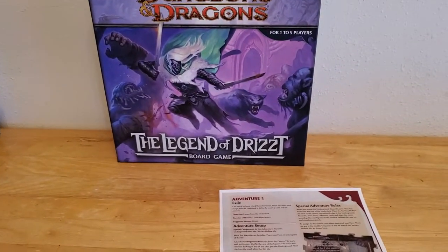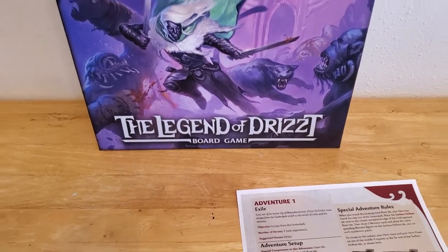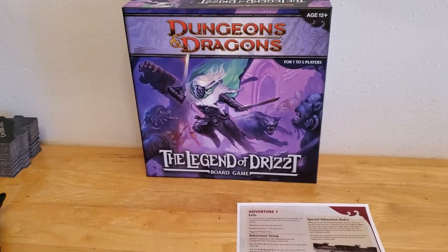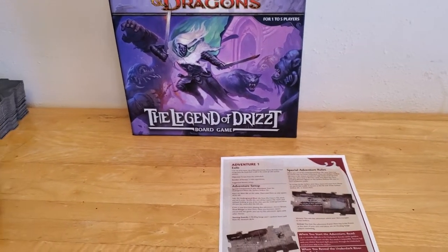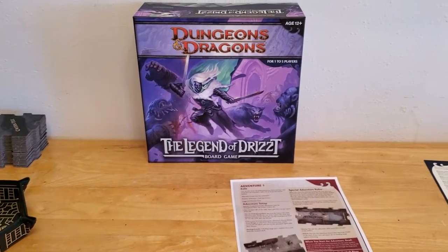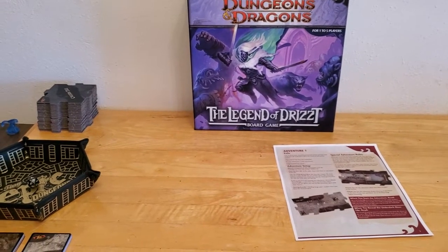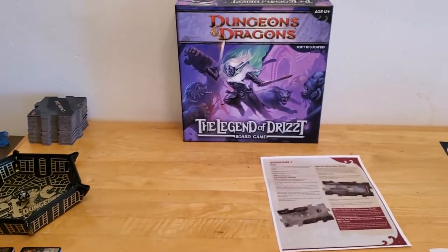Today I'm going to play through Adventure Number One from the Dungeons & Dragons: The Legend of Drizzt board game. I've actually had this game for about a year now, but it sat unopened in the box the entire time. Today I finally got around to unboxing it, taking everything out, and setting it up. This game is quite old — around ten years. If you're interested in a fresh unboxing or a detailed walkthrough, there are other YouTube channels that cover that. I'm assuming you already know how to play, so we're just going to jump right into it.